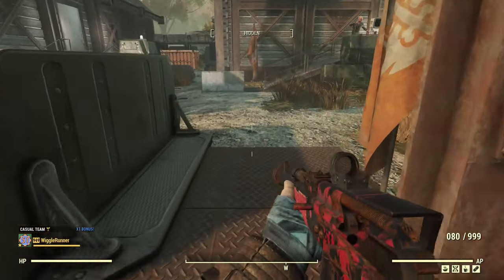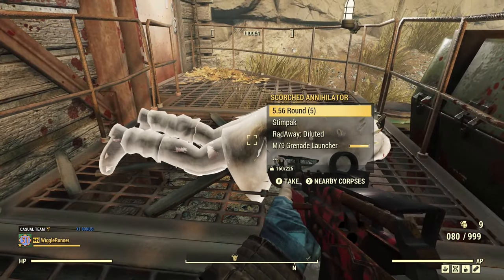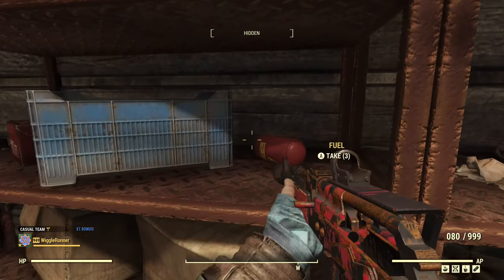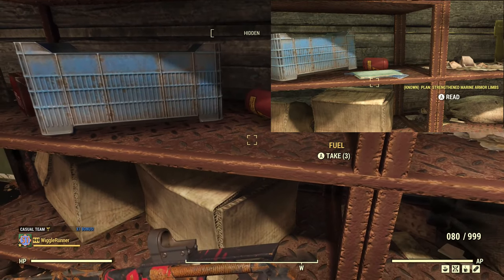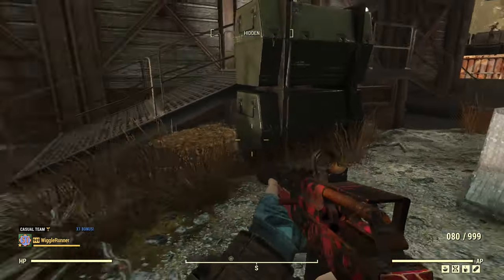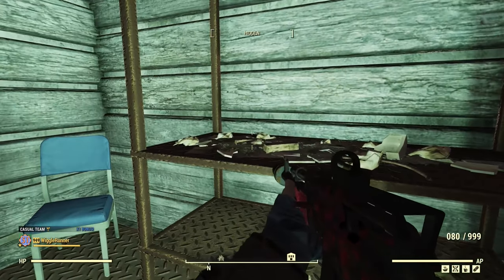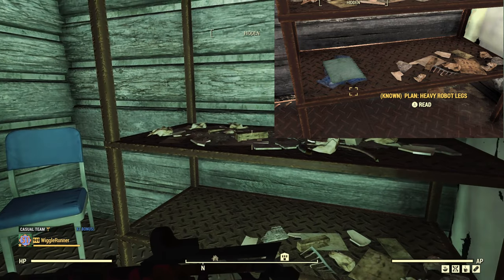After leaving the command center, we go across the way to the barracks — this is the third and final spawn at Camp Venture. Go inside, and it's just to the left of the refrigerator on the second shelf. This is an actual armor piece plan — I found heavy robot legs here before.